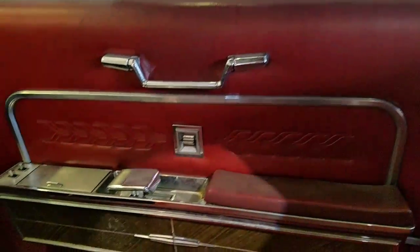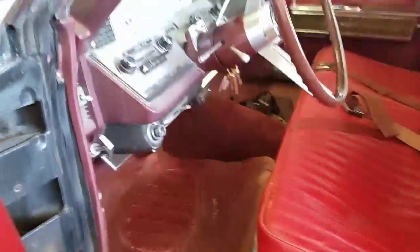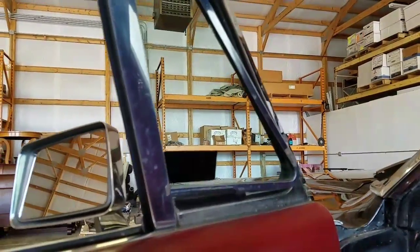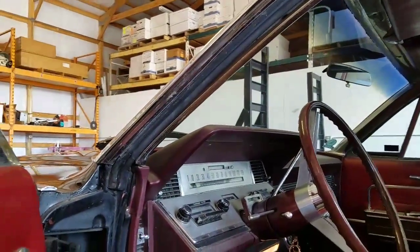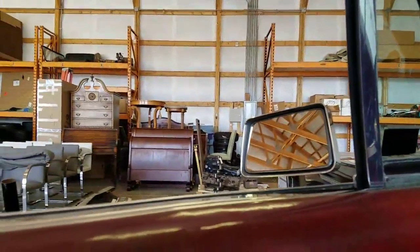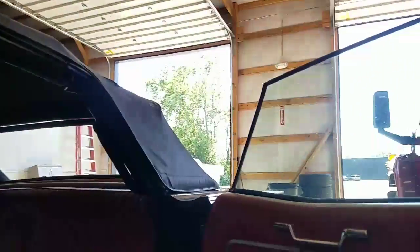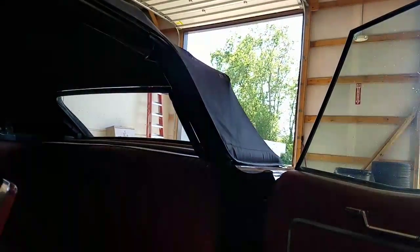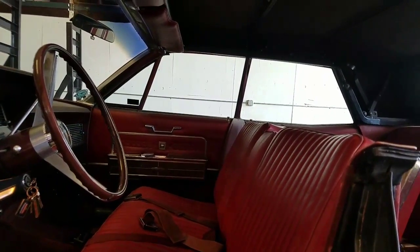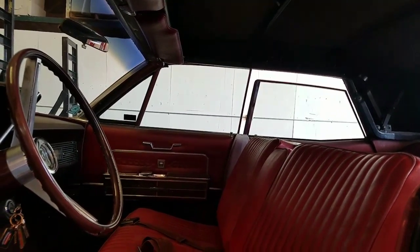This door panel looks pretty good — not bad. This one also — not bad. Vent window working. Vent window on the other side — working. Driver's window not working. Passenger window working; driver's window not working from here. Back window working, even though the switch is broken. Passenger side rear — working but sticky; we want to do something about that.